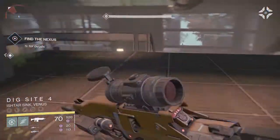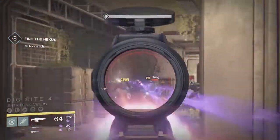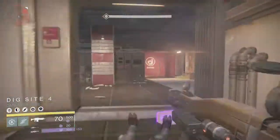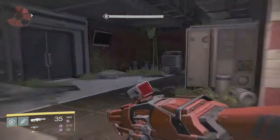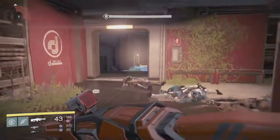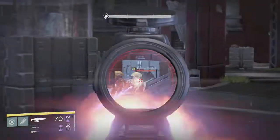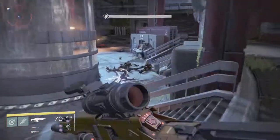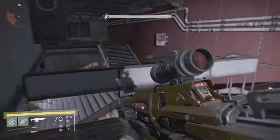I know it's gonna sound really nerdy but I have like 15 exotics, so that's one of the few I still need. The Atheon's Epilogue literally just cuts through them — they don't even stand a chance. I'm trying to save my heavy ammo for the end. On the final section I stand up on the ledge, take advantage of the void damage — it has so much power it can take down the Minotaurs in like half a clip.